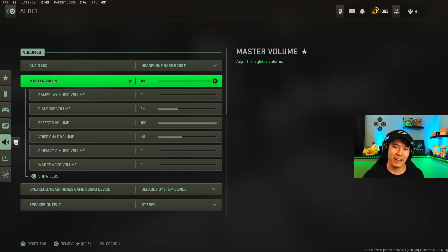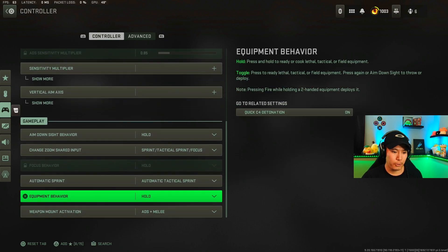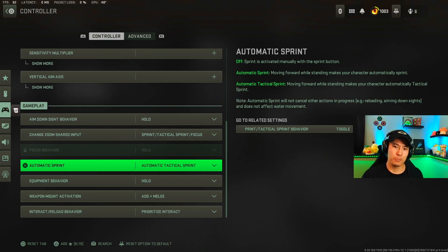Now we're in the last in-game section — controller settings for controller players. Make sure to stay tuned because after this I'll show one tip for PC players outside the game. The only thing I want to show here is automatic sprint. If you're a run and gunner or just want better movement in general, I have it set to Automatic Tac Sprint, which allows me to sprint right away when moving forward so I can get from one part of the map to the next or move to cover much quicker.